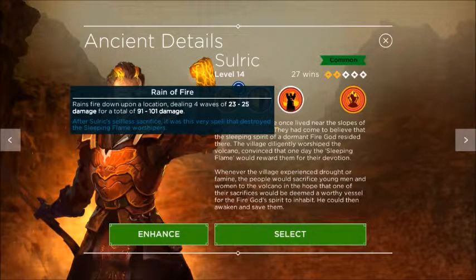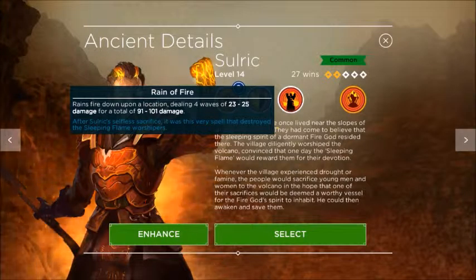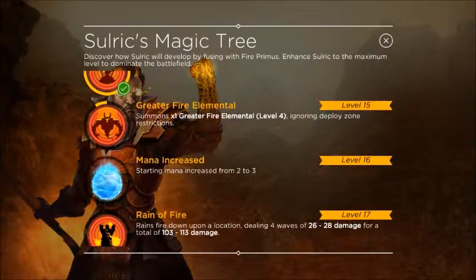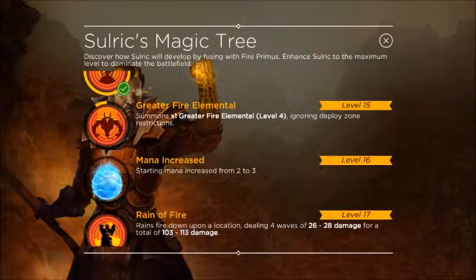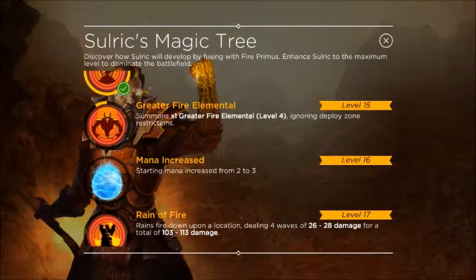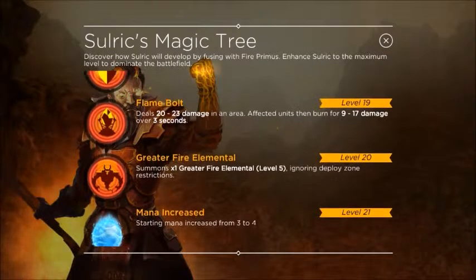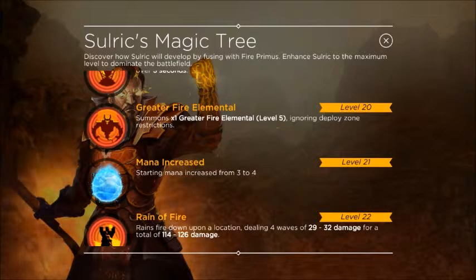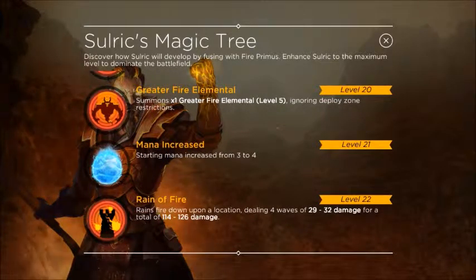Sauric's last ability rains fire down upon a location dealing four waves of 23 to 25 damage for a total of 91 to 101. That doesn't sound like a lot, but remember we're talking about level 14 right now. At level 15 the elementals go up to level four, and at level 20 the elementals he summons are at level five — the rain of fire goes up just a little bit too.